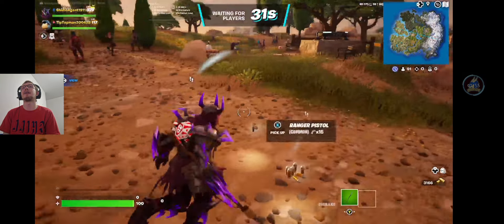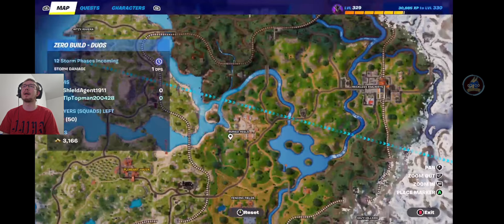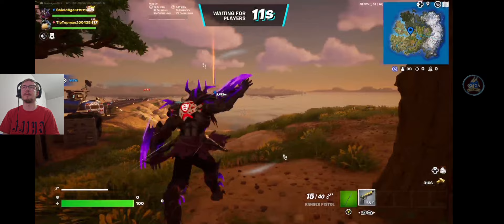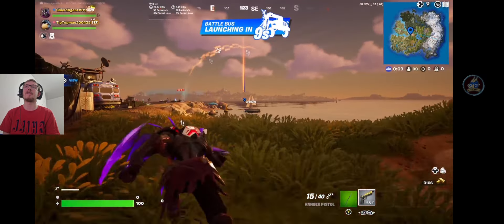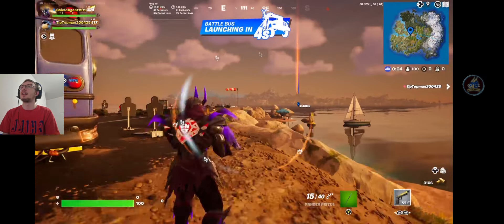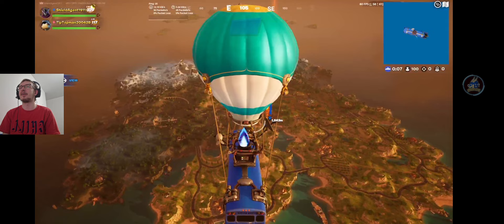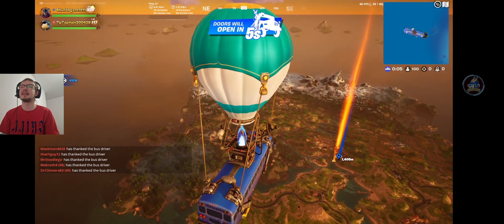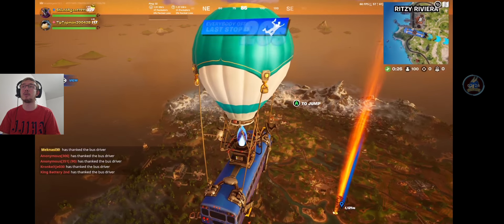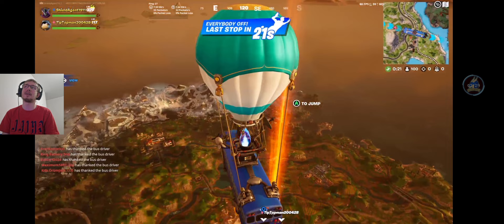The Battle Pass isn't even out yet and it sounds like people are already really hyped up to see it. If you look over towards the island you will see a nice orange glowing beacon of light with some swirls around it — so that's where we're going to go. That is Pandora's box itself at the hand of fate. It'll be interesting to see how the map and loot pool will change next season.